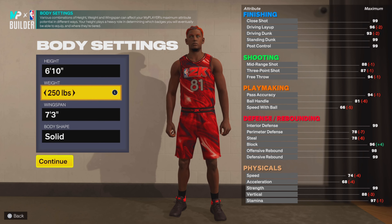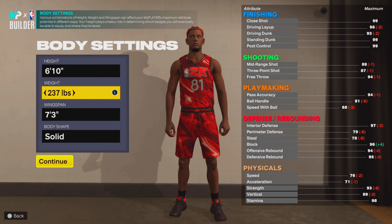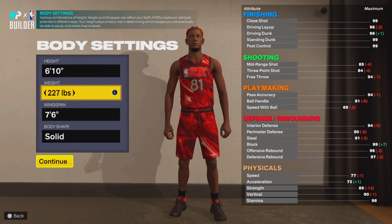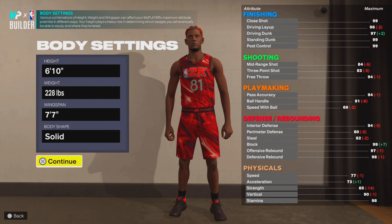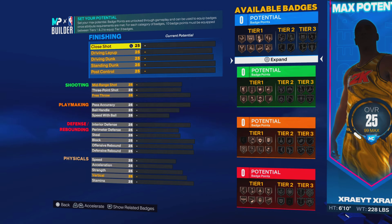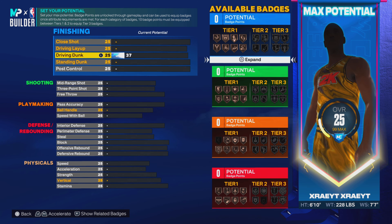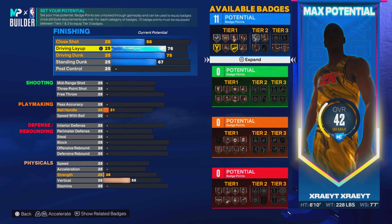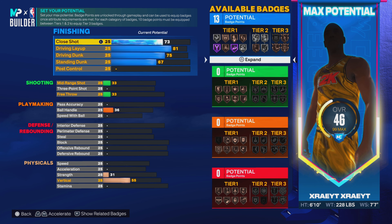Alright man, we making a 6'10" ISO build — you heard it right here. We finna go crazy, we finna go stupid. Make them 6'10", wait, 228 when you span 7'7". I don't know man, I just be making builds.